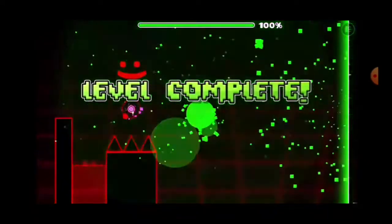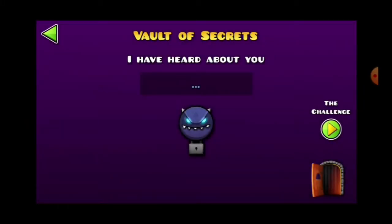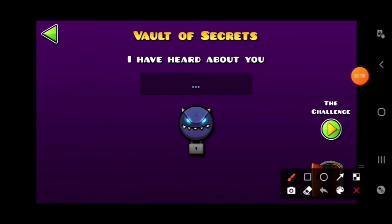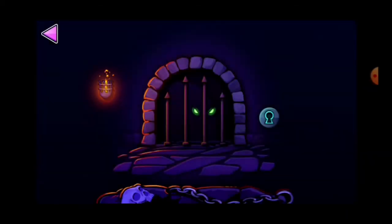Once you complete it, the key master will say something like: you beat the challenge — this is supposed to be impossible or something. And then he'll say down in the basement there will be a gift for you. And this is the basement right there — sorry if you can't see it. That's the basement, right under the challenge.